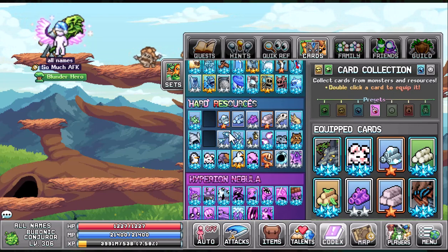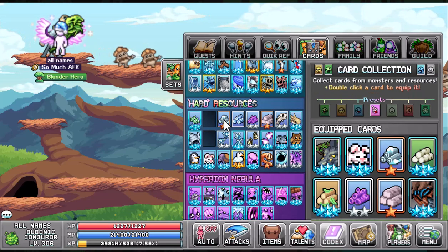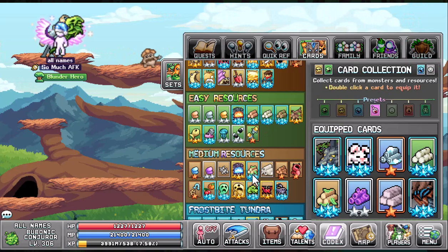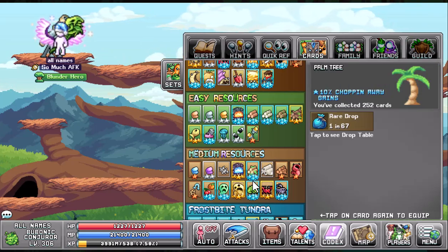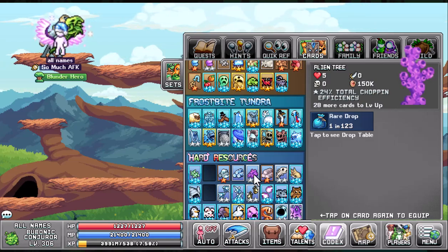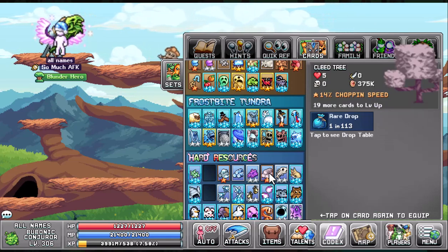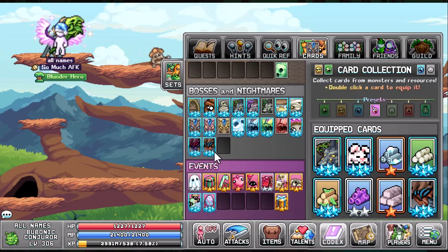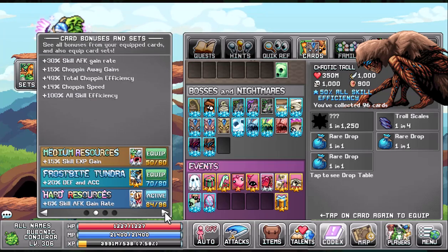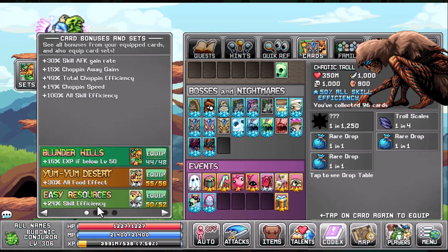Then go to the Saharan Full — that's going to give you a 5% chopping away gain. Go to the Bleach Log for a 25% total chopping efficiency. Then go down to the Tropa Log, the Palm Tree, which gives us a 10% chopping away gain. In world four, if you've unlocked it, look for the Alien Tree for 24% total chopping efficiency, and the Cube Tree for 14% chopping speed. Last but not least, in the boss tab, look for the Chaotic Troll — that is 50% all skill efficiency. In the bottom right or top left slot, that is going to give us 100% all skill efficiency. I recommend it because you've hit the breakpoint where you wouldn't hit the next cap. If you've matched my build, I would go for another 6% skill AFK gain rate over a 24% skill efficiency.